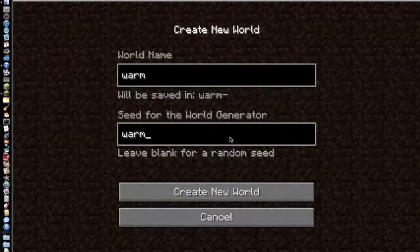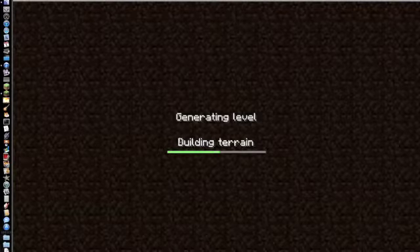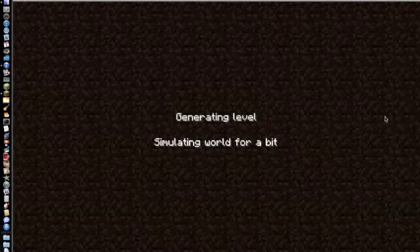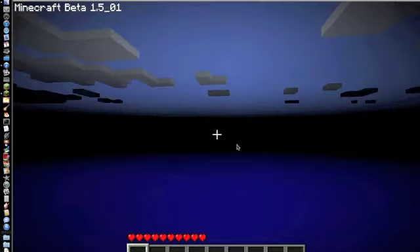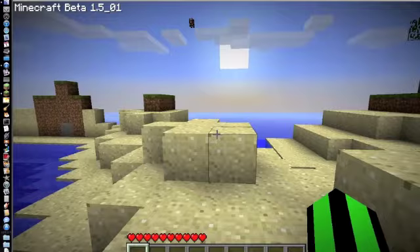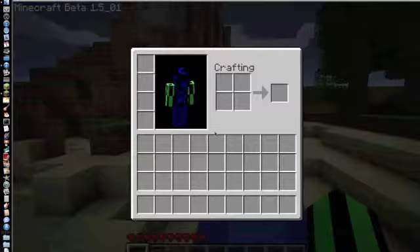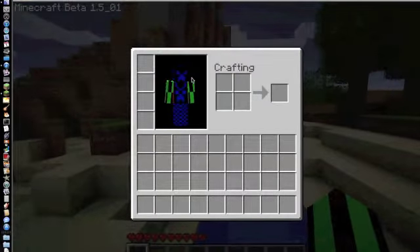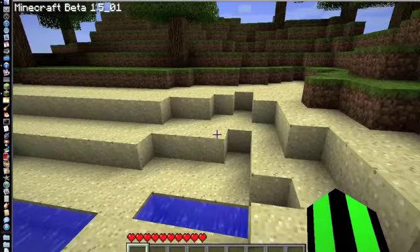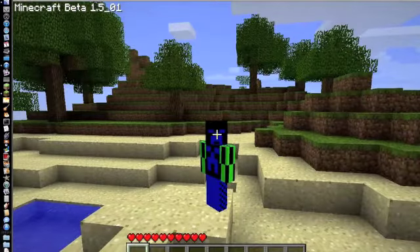So if we create this world, it takes a while to generate. This is actually a pretty cool seed if you guys ever decide to just type it in. I've also decided to start making my own skins. I made this one — it's not the best — but here it's got another creeper. I like creepers.